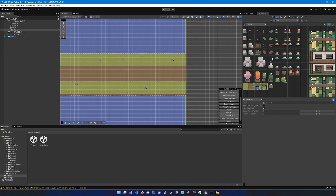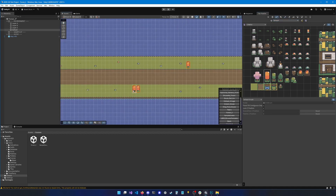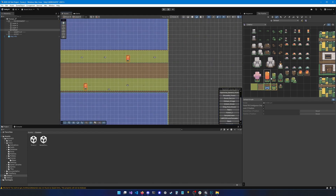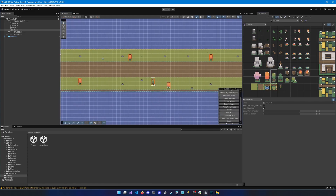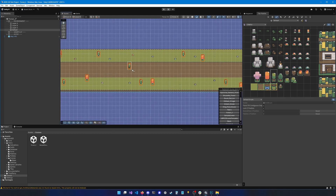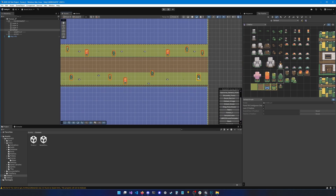Let's finish by adding some trees. Make sure you're on the Default layer, select a tree, and paint it here and there. Then do the same with another type of tree, and another type. That should do it.